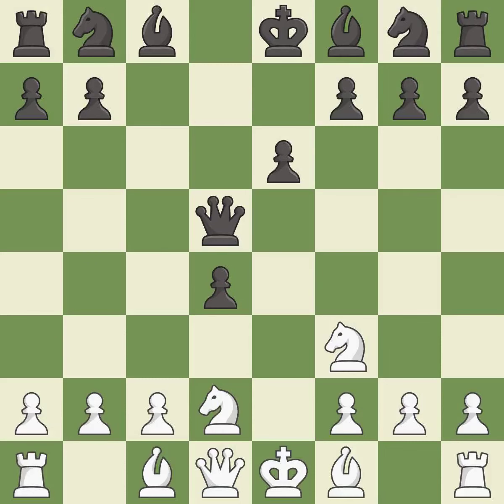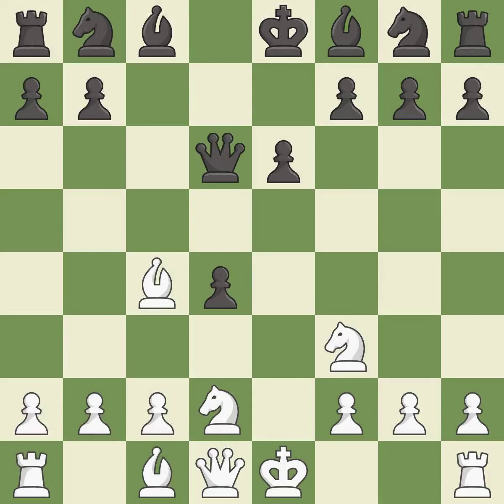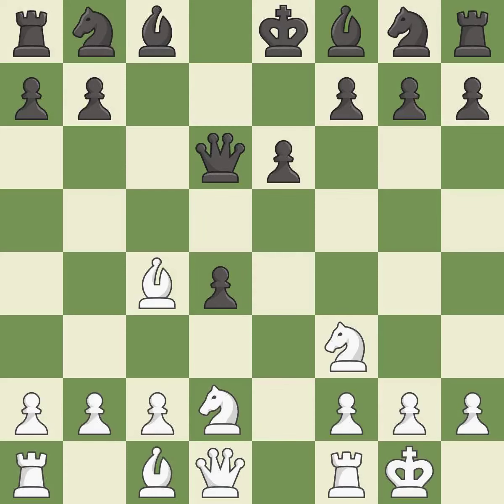cxd4 captures the central d4 pawn and opens up the center. Bc4 develops the bishop to an active square, attacks the queen and prepares castling. Qd6 retreats the queen to the center where it controls many important squares. Castling gets the king out of the center and activates the rook.